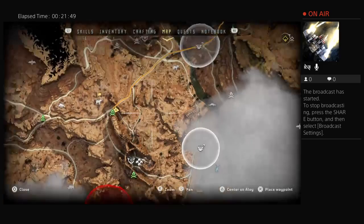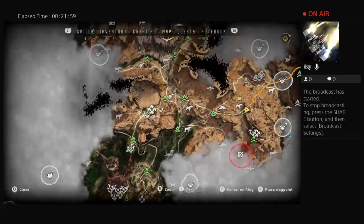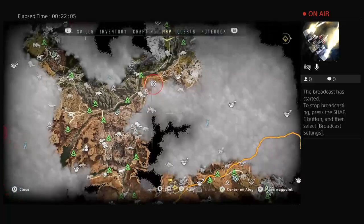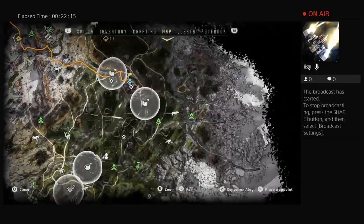Next thing I want to do is take out a bandit camp, then I'll end the stream. Where's that bandit camp again? It was like a level 9 one that I ran into — it's not near Meridian. Bandit camp level 9 — I think it was like back here in this little area. Yeah, bandit camp right here. Let's track that and fast travel.